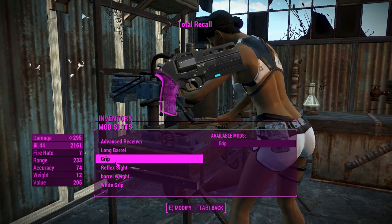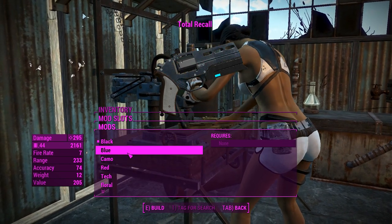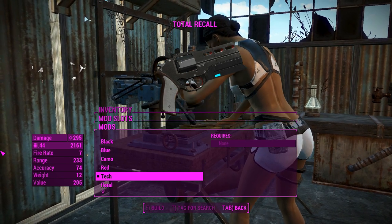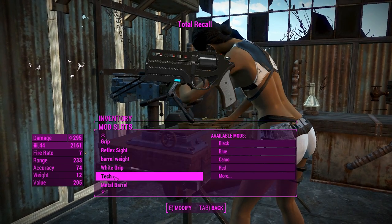I think that suits her pretty well. You can actually change this thing in its metal camo — you can have it blue, camo colors, red, and more. We'll go ahead and chuck on the tech one, because again — Institute — they've got super high-tech stuff, so I feel like that suits Phoebe just fine.